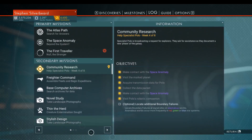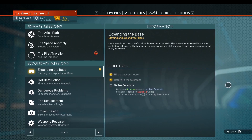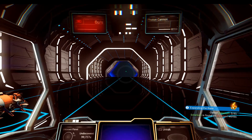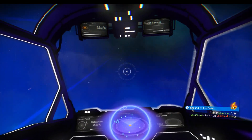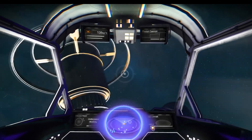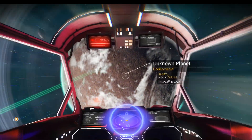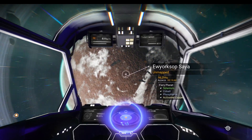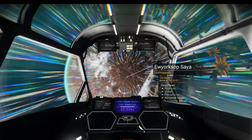What I want to do in this part is move forward with expanding the base. I want to go and get some selenium on a scorched planet, so we're just going to jump in. I think I'm in the right system. This is a very small system — I think it's only got two planets in it. This one has selenium, cobalt, phosphorus, and activated copper. Going straight down onto this planet.